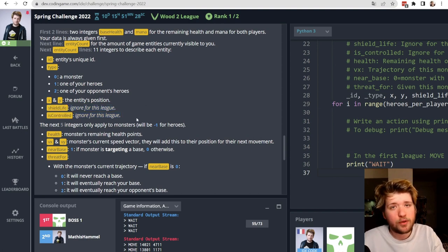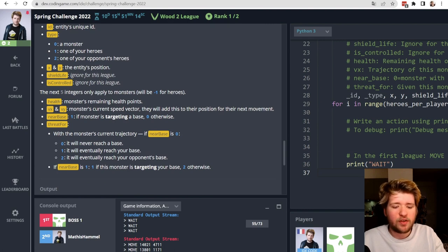There are two variables not used yet in the Wood league but still provided so we don't have to modify much code later. For spiders specifically we get their health, their direction as a vector. The last two variables are pre-computed by the game: it tells us whether a monster is less than 5,000 units from a base, and whether given its current trajectory it will reach that 5,000-unit radius and actually threaten the base.